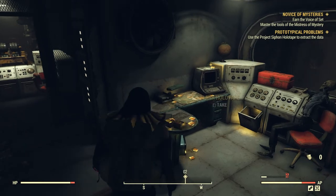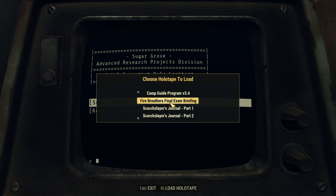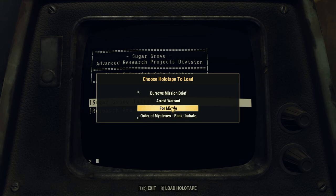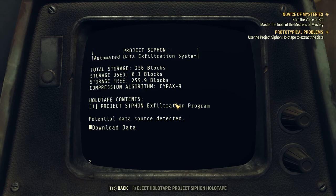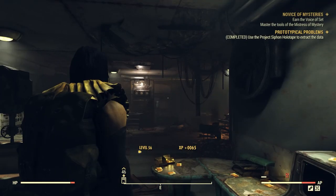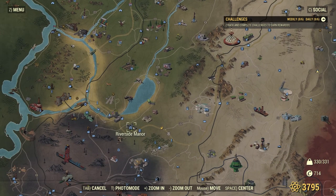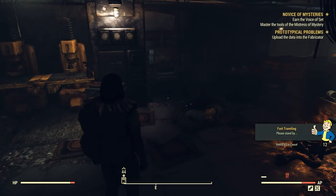At least now we have the location of this EMP thing. Use the project siphon to extract — okay, so I have the siphon holotape. Now I gotta load it in there. Project Siphon Holotape — download data. All right. Now upload the data to the fabricator. Looks like we actually did this one too; we should have been able to finish all three missions in the last video, but for some reason my quest didn't update.